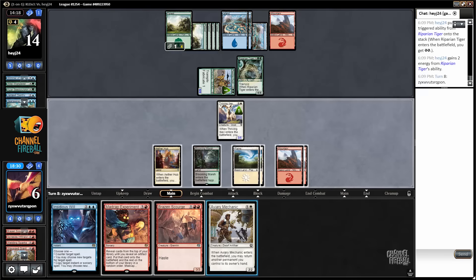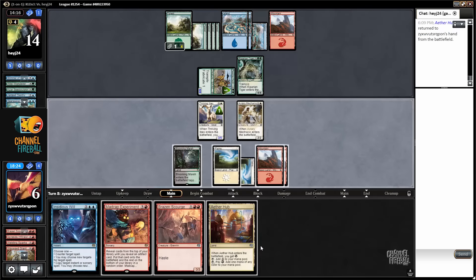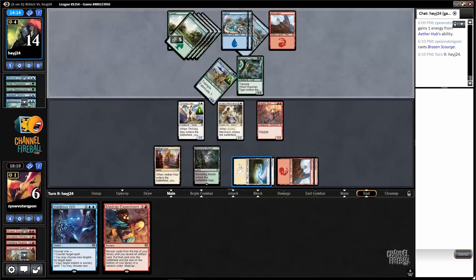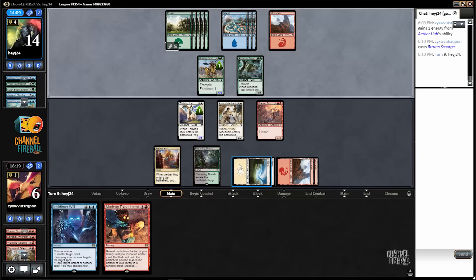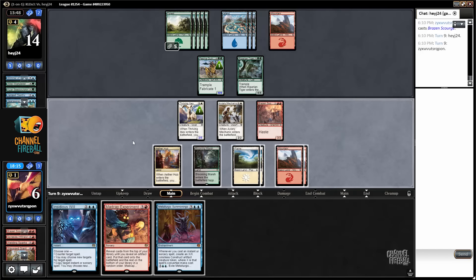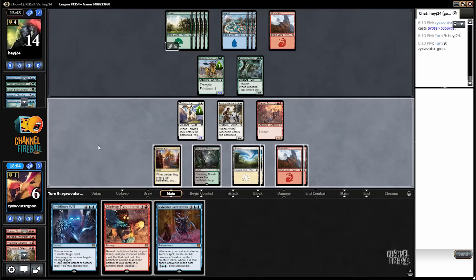If my opponent just made it unblockable or didn't attack, they would be better off. They're down to one card and I have two cards — not like they're going to do much. Insidious Will is a really good card if you can cast it — it makes you feel very safe. No attacks. I could cast the experiment and hope to get an artifact, but I'm not going to do that. I'll just pass.